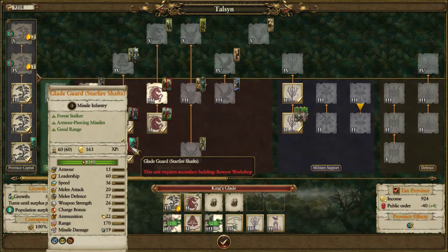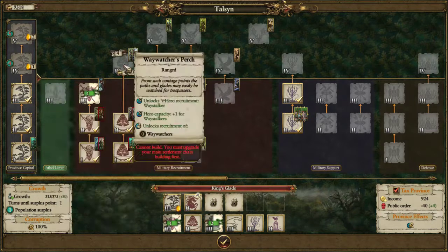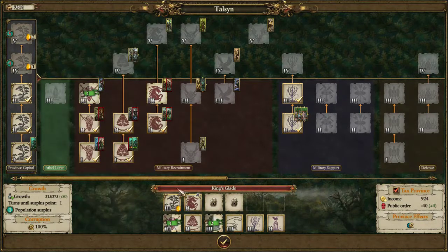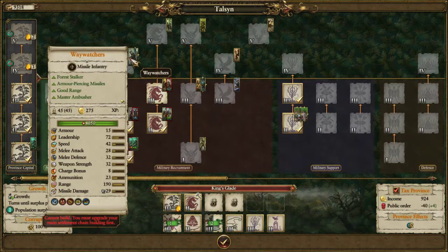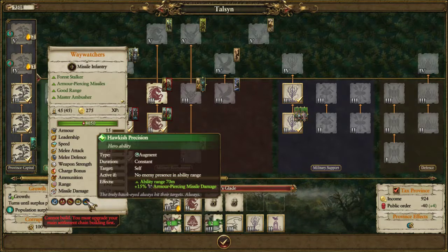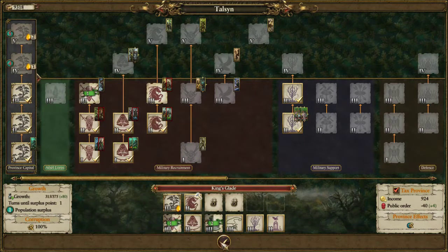Which has more armour piercing - Waywatchers or Starfighters? Waywatchers are 20-29 missile damage. Armour-piercing damage 20, and Starfighters are 16 - it's only 4 less. So basically I'll have Starfires until I can get full Waywatchers. You might want to keep with Starfires if you only need a bit of armour piercing, because you get 15 more models, so more overall damage.